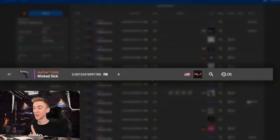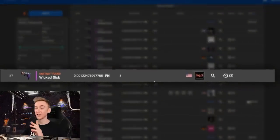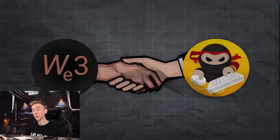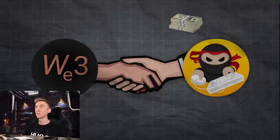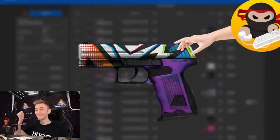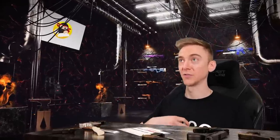Funny story about this one - the number one stat track P2000 Wicked Sick. He'd agreed on a price with me; I said I'd give him half in real money and then half through the Steam market. So he put it up for $120 on the Steam market and then boom - despite me being there spam refreshing F5, a market bot sniped it, which was absolutely gutting because I was down $100 and didn't even get the skin in the end.